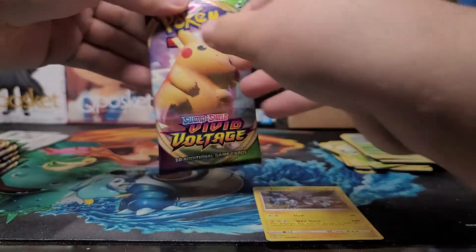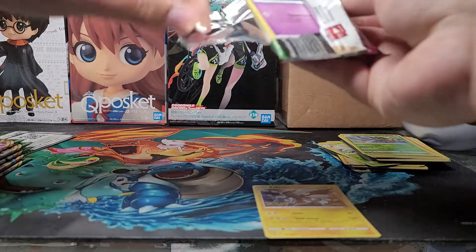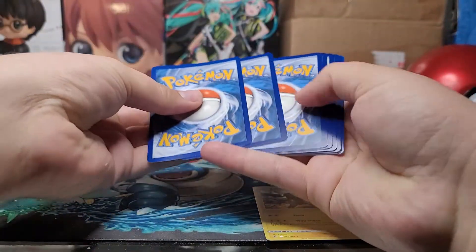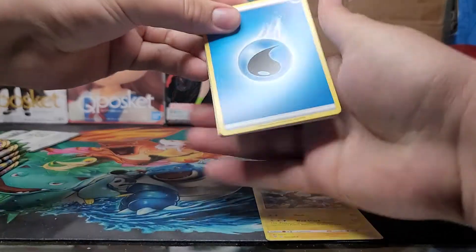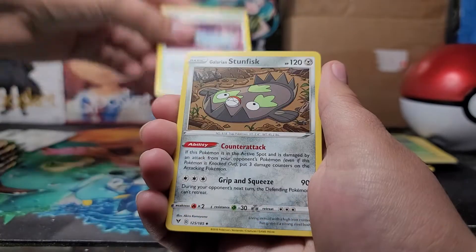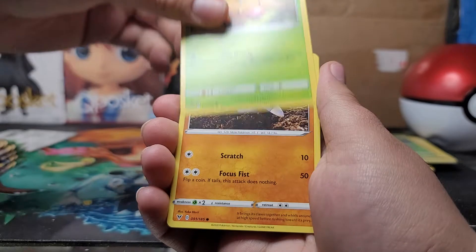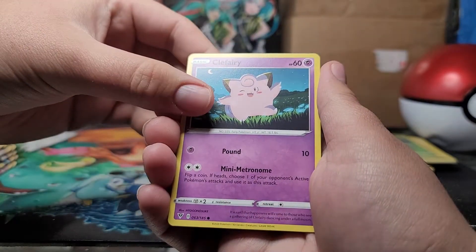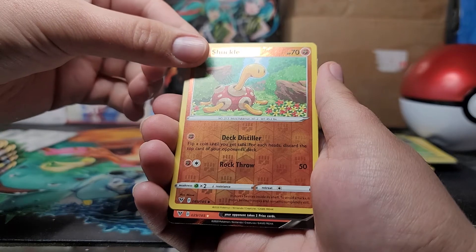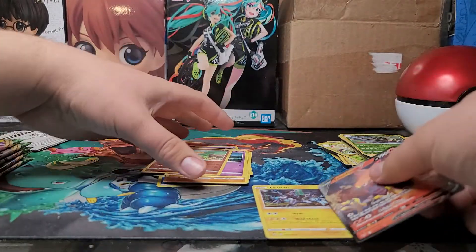This is the fifth pack, so now we're halfway through. White code card, here we go. We got water energy. Cocoon of Batata. Whiscash. Stunfisk — it's like a bear trap. Voltorb. Weedle. Drillbur. And we got a Clefairy. Shuckle. And what's it going to be? Ooh, fire — maybe a Centiskorch. It is a Talonflame V! Two dollars, I think, but not terrible. I'll take it. First hit of the day.